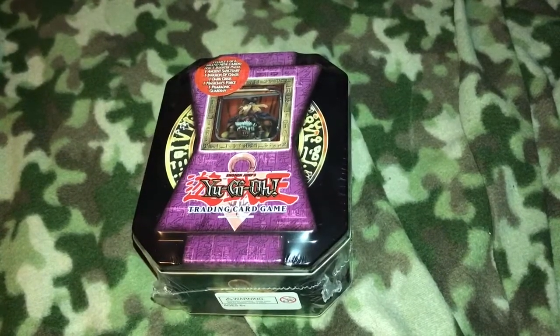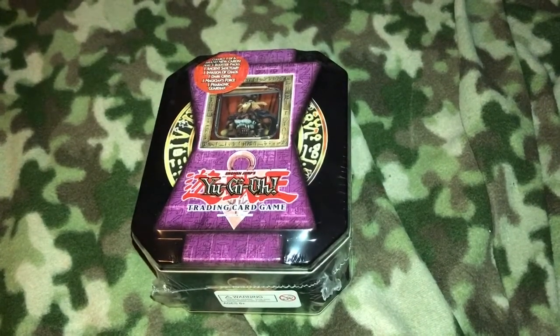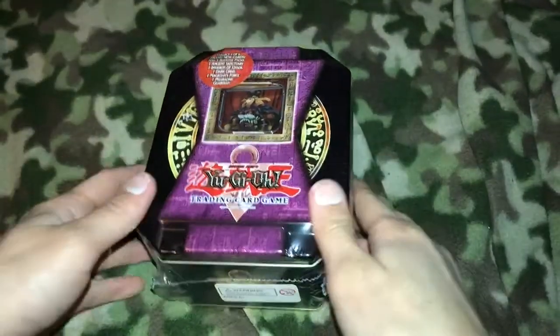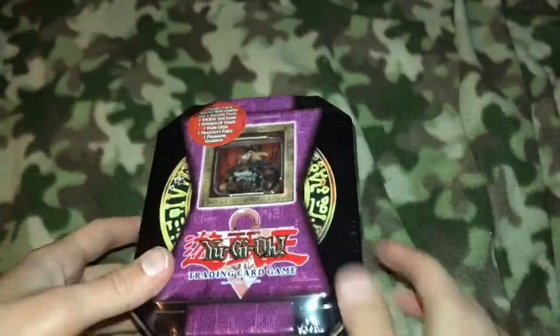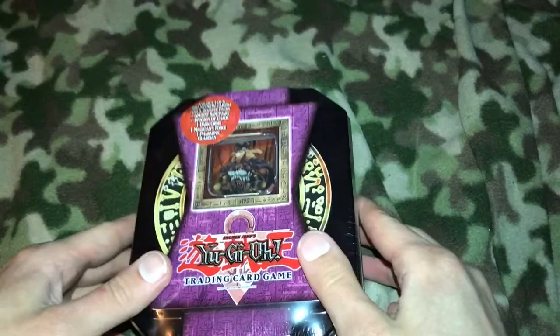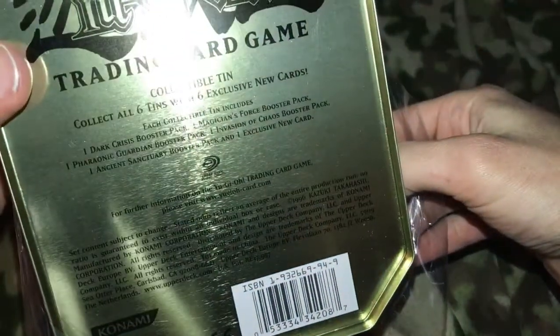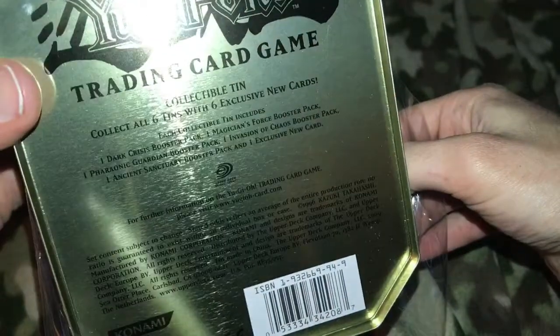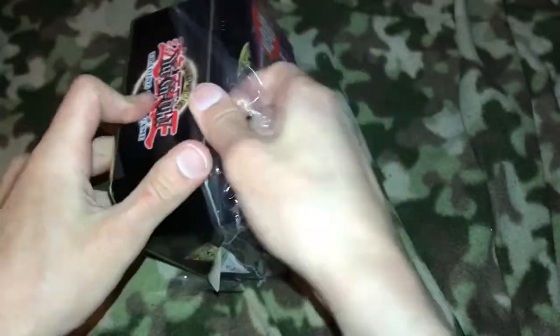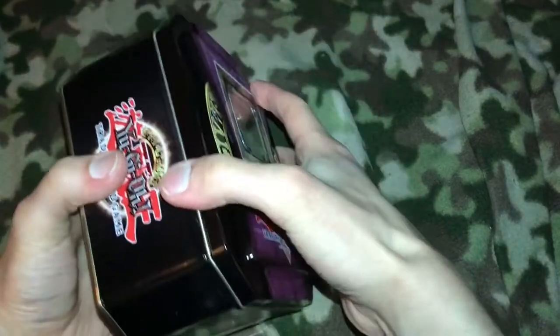What's up guys, this is Crucial Unboxer. I have another opening to do on this 2004 Command Night 10. I'll be using blue mat sleeves this video. There's the back side and the packs that it comes with. All right, let's see what we do.